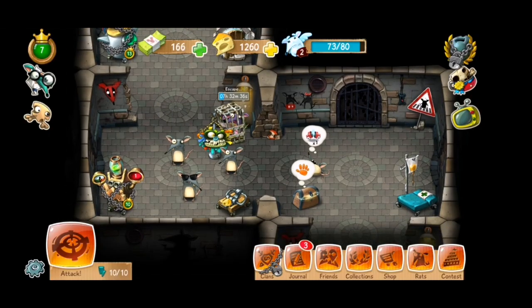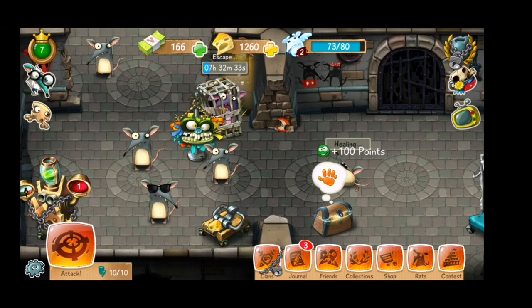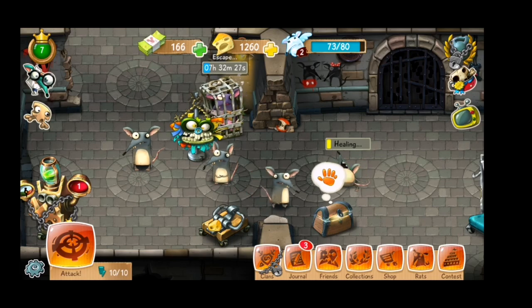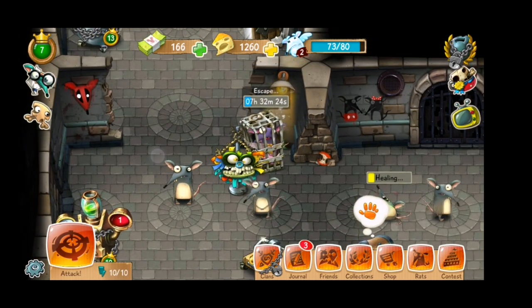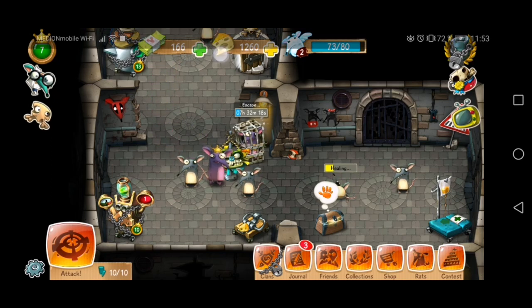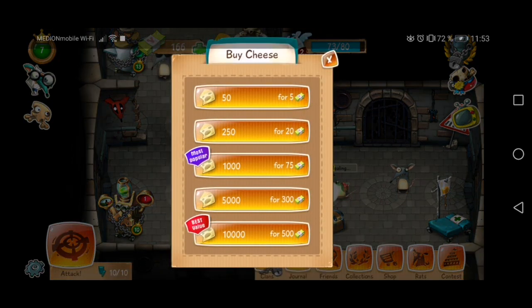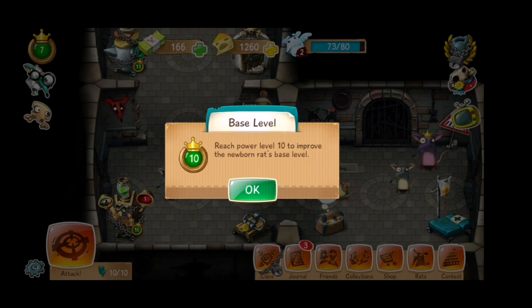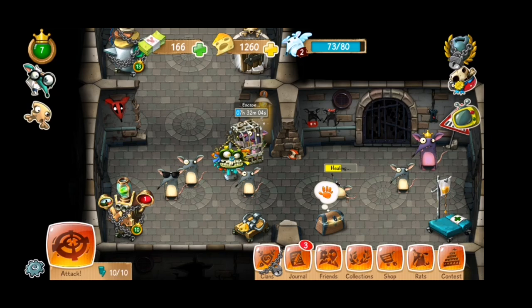In The Rats, your family of rodents fell from grace and only you can bring them back to the top. This is no easy journey, but you will find plenty of help in the seemingly unfriendly underground. The basics are pretty straightforward: raid your neighbors, collect cheese for food and rat souls to get more rats in your family. The more of it all you have, the stronger your family is.